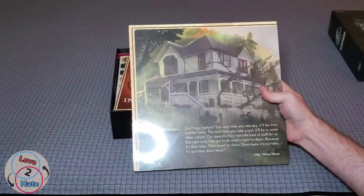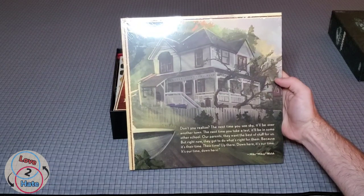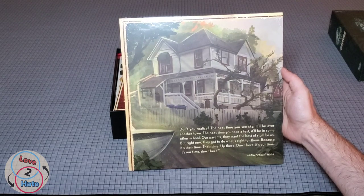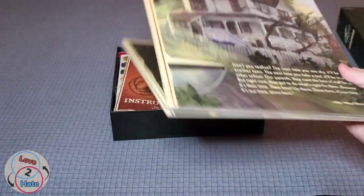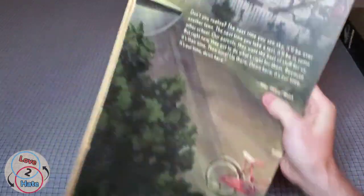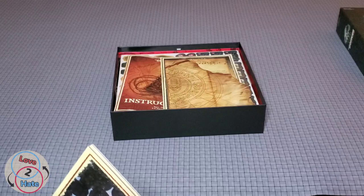The first thing I see is the game board, wrapped in plastic. It's a pretty big board — I don't know that I'm going to be able to fit it all on frame. As you can see, that's only half of it. There is the other half showing the town, and that's what it looks like fully opened up.